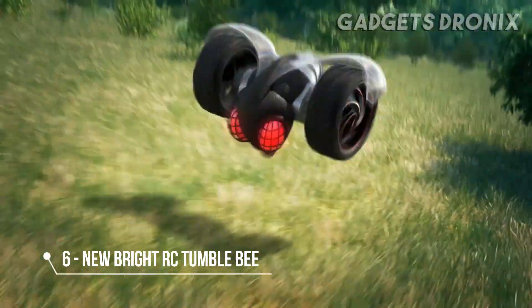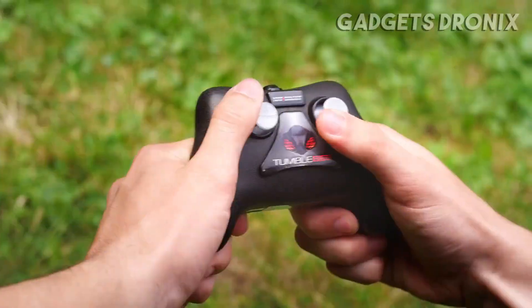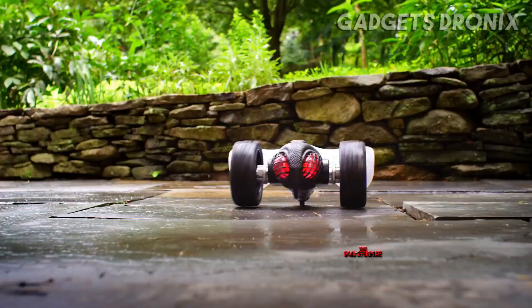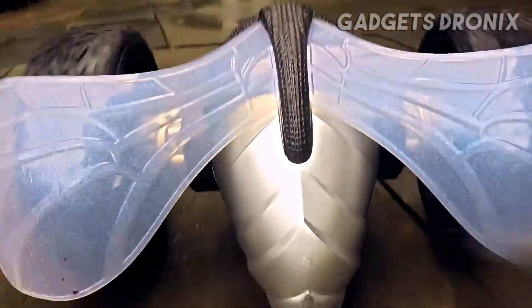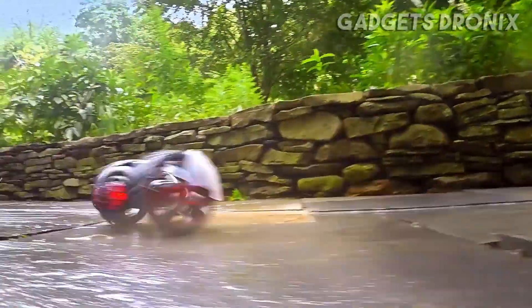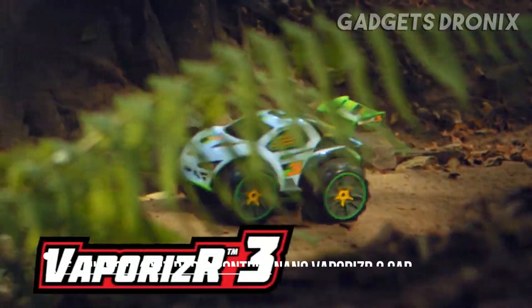Feel the power of the Bee — the Tumblebee! This bug is born to be wild. Tumblebee takes a tumbling and keeps on rumbling. It's one mean machine: awesome flips, light-up eyes, the tail spinner, the insane head spin. You control it — if you can! Get crazy with it. Tumblebee RC comes with controller and rechargeable batteries included.